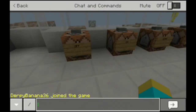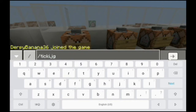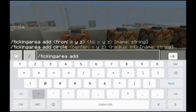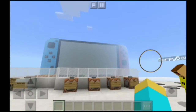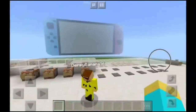Now we have to type in this other command: /tickingarea add negative 5 5 39 88 58 negative 115. That's the second command. I just typed those two commands in.